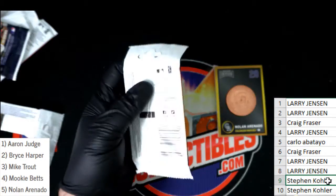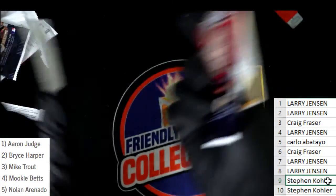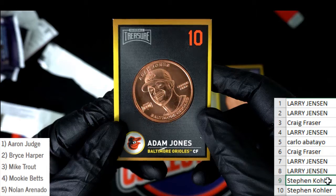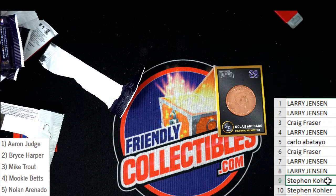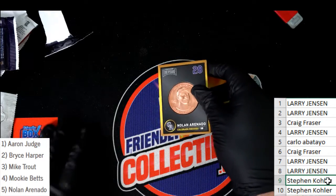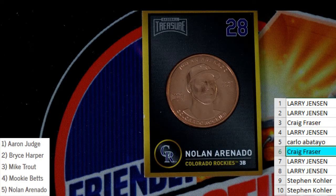Stephen K, final chance to unseat Craig — Craig's on the throne right now, Craig is on the high horse. Stephen K, what do we have? Adam Jones. And so wow — Craig is going to win this thing with Aaron Otto! Oh my. Craig, you got a Silver Saloon coin. You are the winner of the break, my man. Silver Saloon coin coming your way.